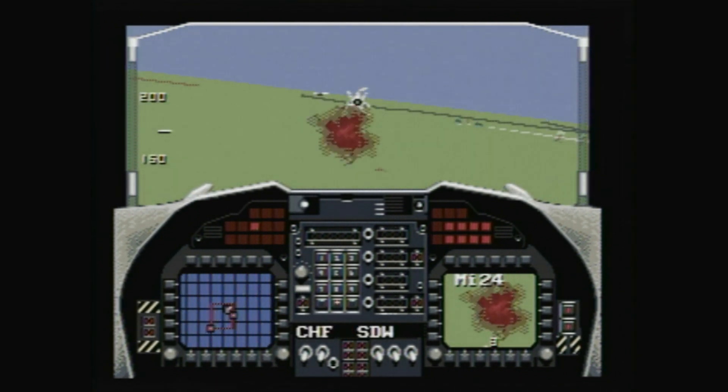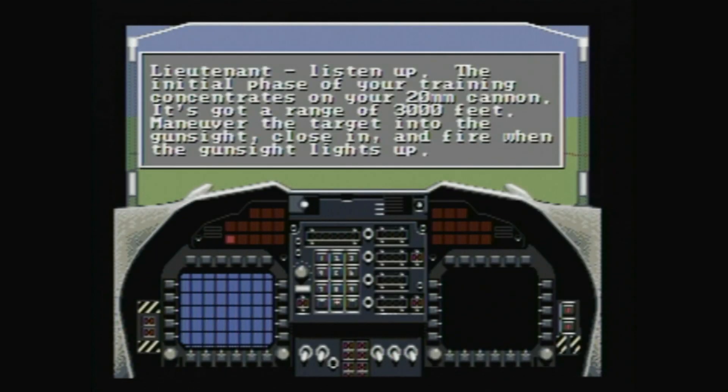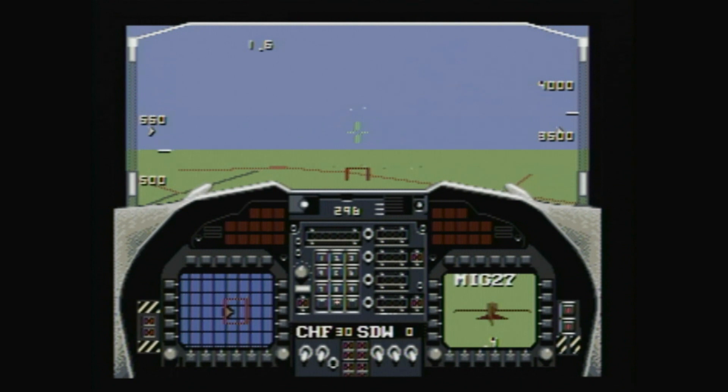Once you're done with your mission, you make a landing. Pretty simple and straightforward. I like the detailed explanations of the mission you get from HQ. Before each mission begins, you're told what to do on screen and then turned loose.